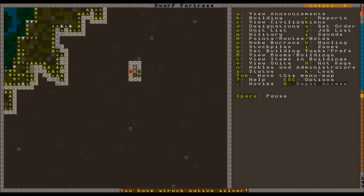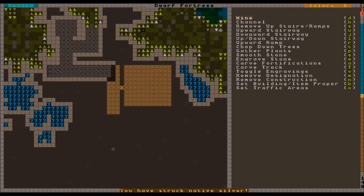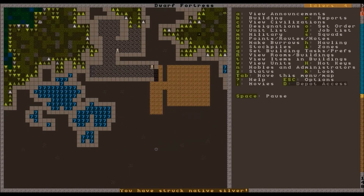We want to dig out a little spot for a farm so we can get our grower doing stuff. One two three four five six seven - 10 by 10 is going to be the maximum size of a farm. One two three four five six seven eight nine ten - that is going to work fine. Nice and centered - our miners are digging away.